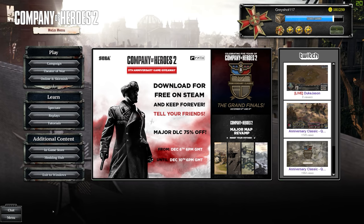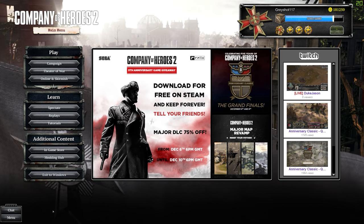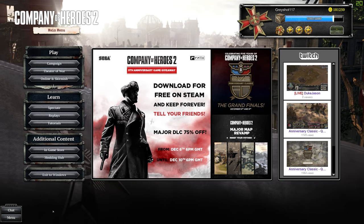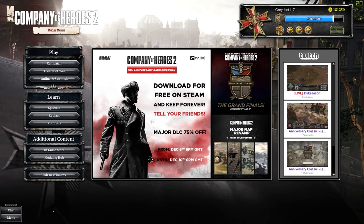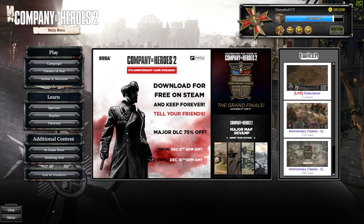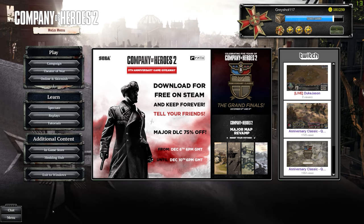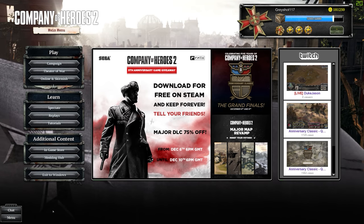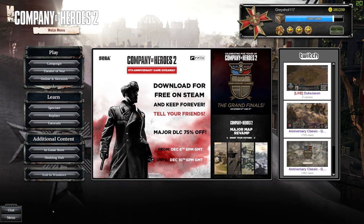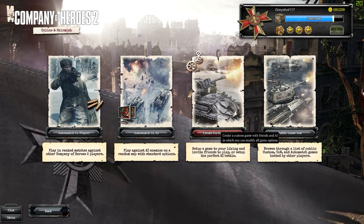The campaign is fine and Theater of War is fine. Ardennes Assault is probably the highlight, so if I had to pick one I'd recommend Ardennes Assault to get used to the American campaign. Theater of War also lets you play as the Wehrmacht. There are five factions in this game: three of them — Americans, Soviets, and Wehrmacht — are covered in single player. The OKW and British don't really have single player content.